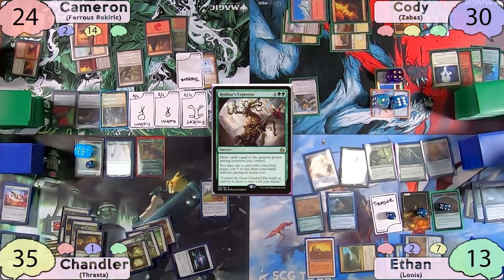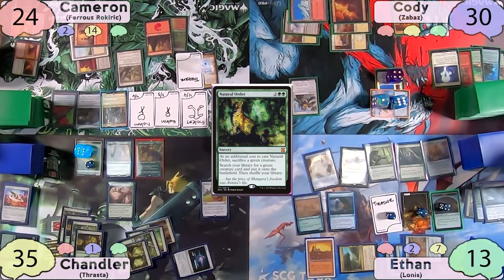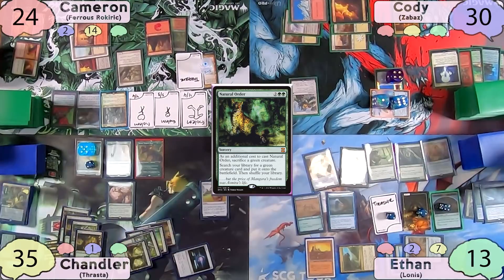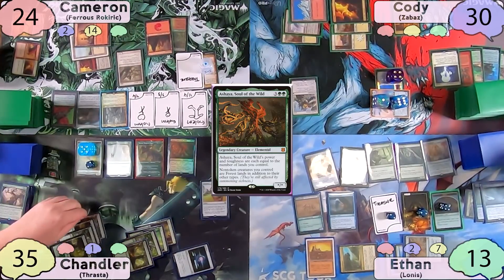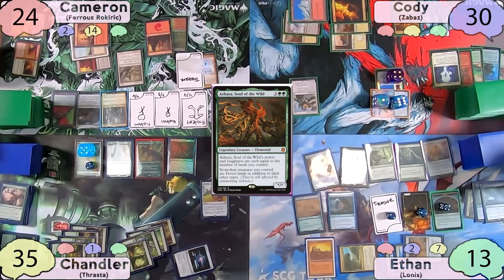Chandler starts his turn with a Rishkar's Expertise, drawing seven cards and casting a spell from hand with CMC five or less. He casts the Natural Order he returned to the top of his library a few turns ago, sacrificing a plant token, and finds an Ashaya, Soul of the Wild. While thinking of what to do next, Cody mutters something about being able to kill Chandler next turn, which changes Chandler's plans.